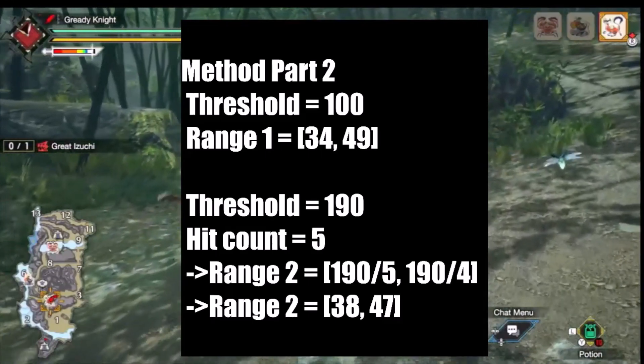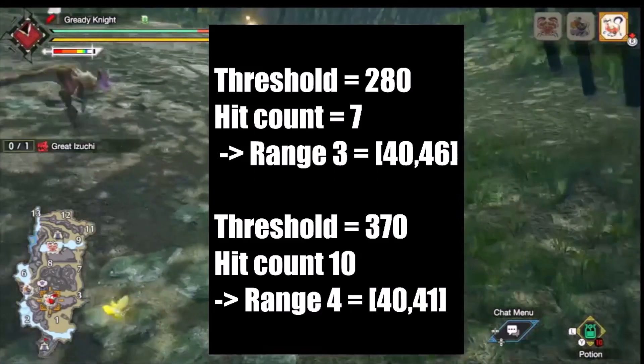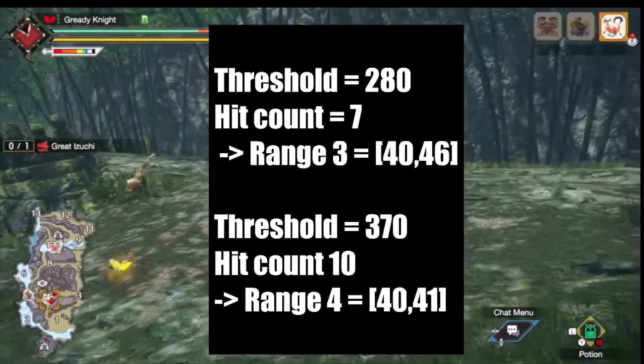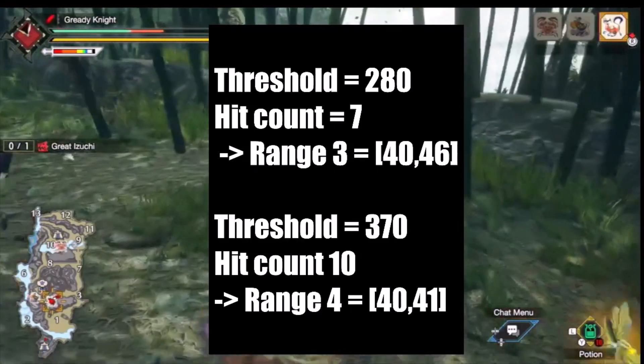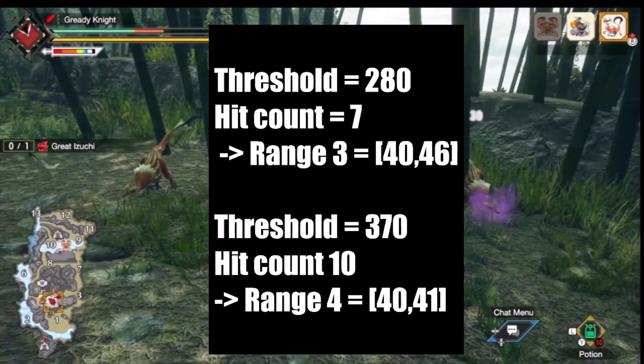Moving on to the 280 threshold, it takes 7 hits, shrinking the range to 40 and 46. At the 370 threshold, it takes 10 hits, meaning that the final value is between 40 and 41.